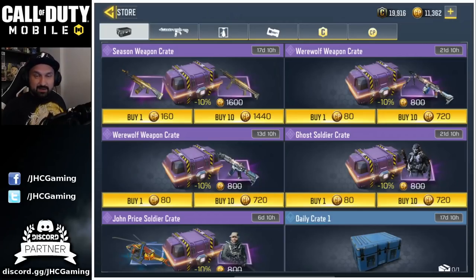Hey, what's going on guys, Johnny here back with another Call of Duty Mobile video — a big crate opening video. Today we got two new crates in the shop: the werewolf weapon crate. As you can see there's two different werewolf crates, the M4 and a new RPD crate for the werewolf skin.